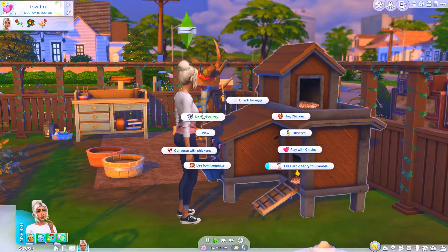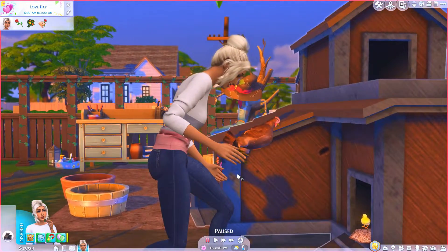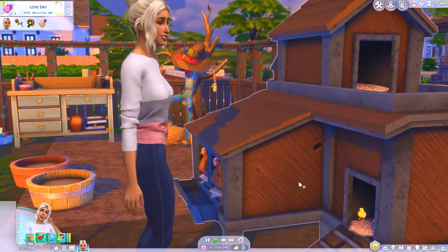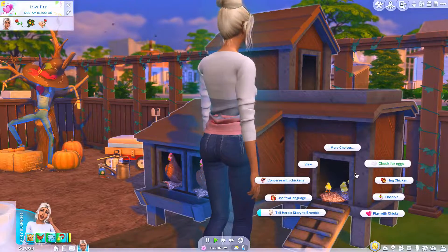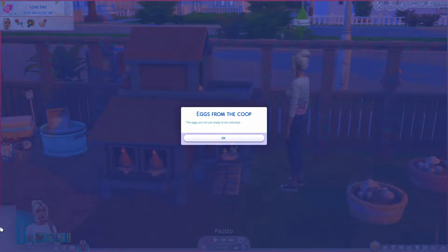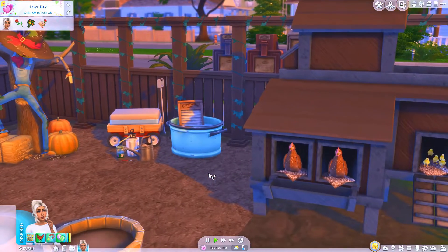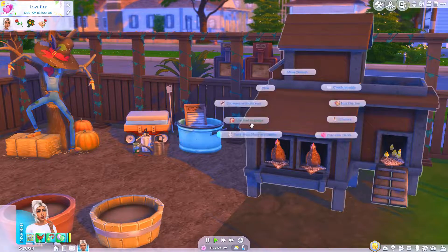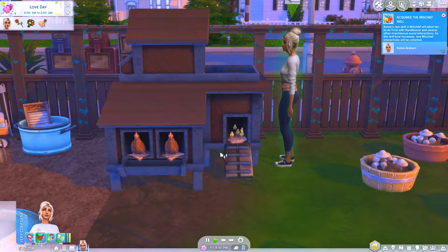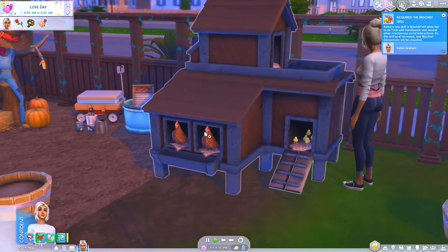We've conversed with them, told a story, named them — let's give the chicken a hug! Look at that, she's actually holding the chicken. A chicken magically appears in her hand and she gives it a cute little hug. We can also check for eggs. The eggs are not ready yet, so we need to allow enough time for them to generate. Let's try foul language — that made her mischievous! You can be a little bit foul with your fowl.